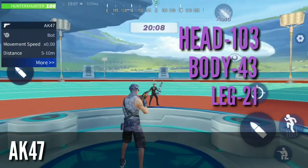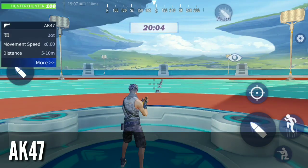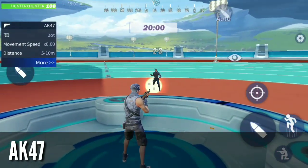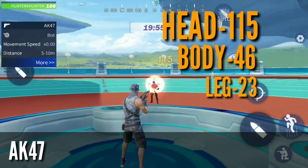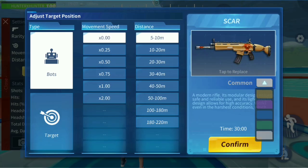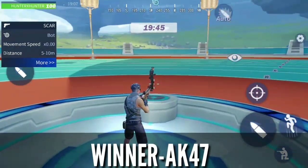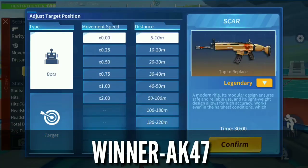That's one shot, one kill without armor — and that is at epic. The legendary AK-47 does 23 on the leg, 46 on the body, and 115 on the head. That's a lot of damage. The winner of the assault rifle class is the AK-47, not the SCAR. Always choose the AK-47 over the SCAR.